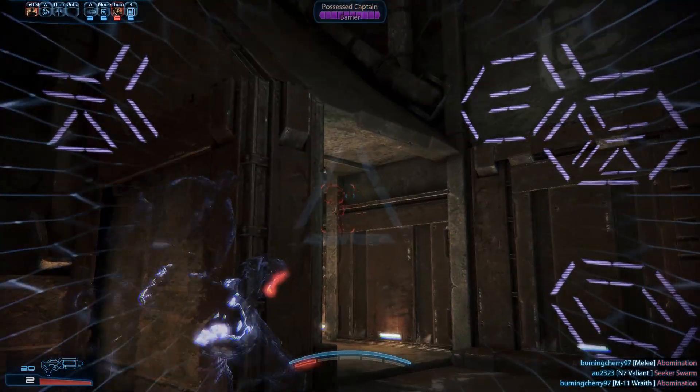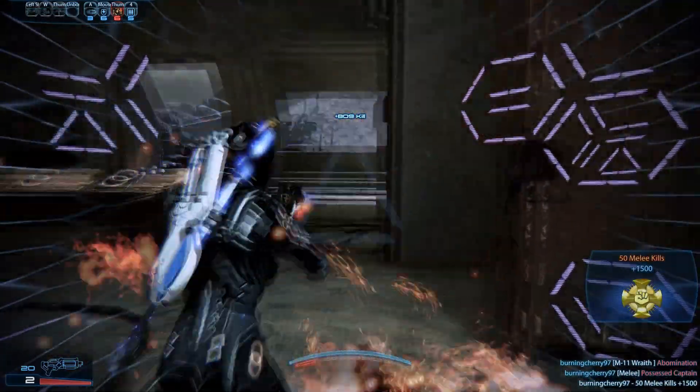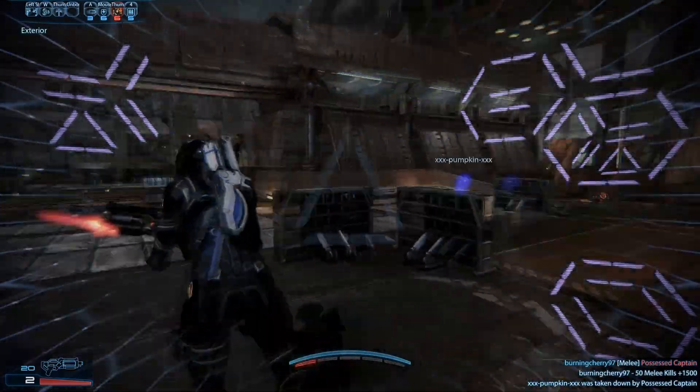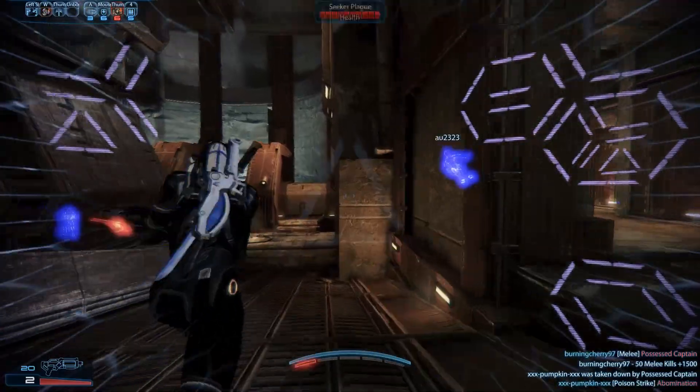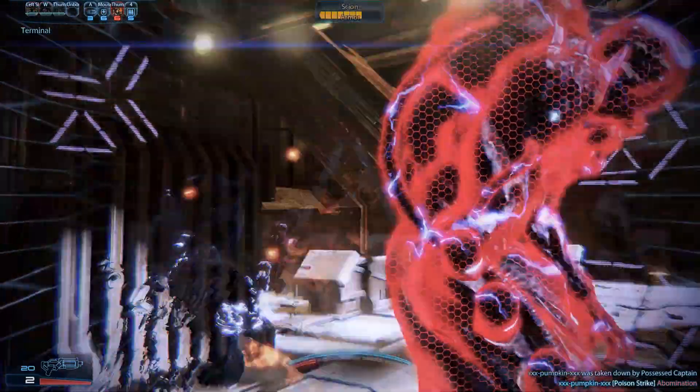Some players recommend using disruptor rounds for stunning, while others use armor-piercing ammo so that the smart choke attachment can be placed on the shotgun. While most infiltrators don't need to care about power recharge, keeping the weight somewhat low helps to spam Shadow Strike from behind cloak.